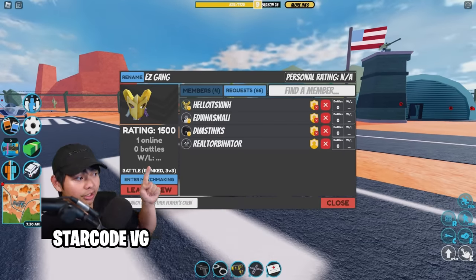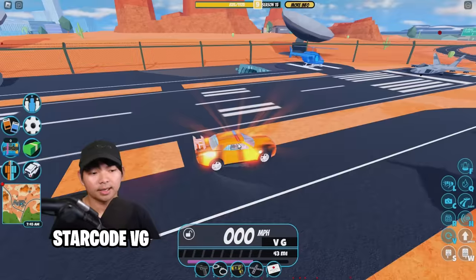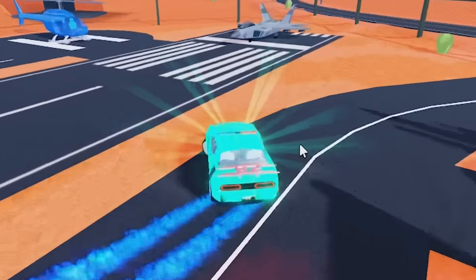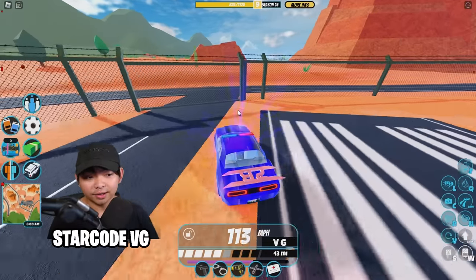In the cruel battle leaderboard, if you're in the top 50 you get one of the drip strips in the game, and if you're top one in Jailbreak you get this blue drip, which looks very cool.